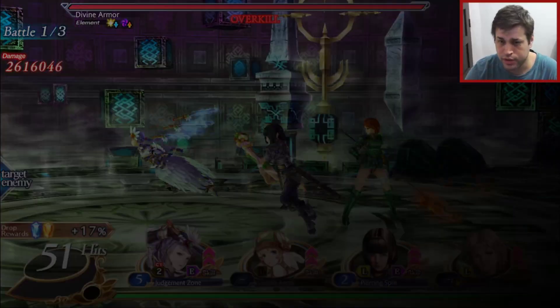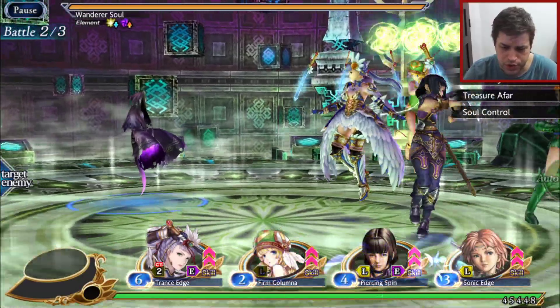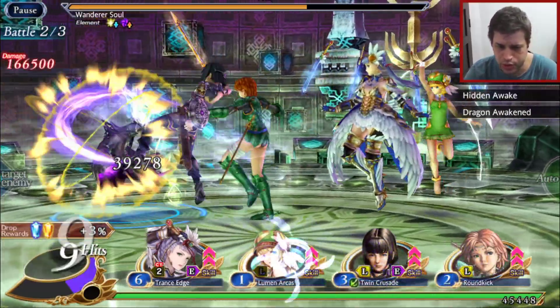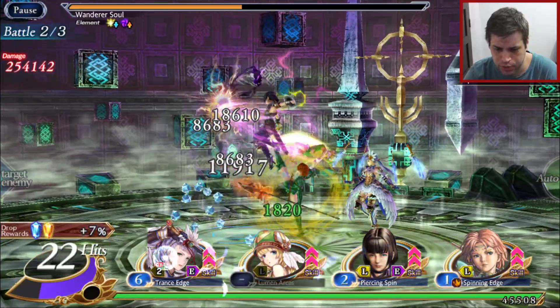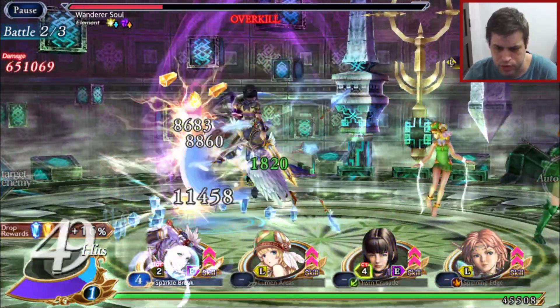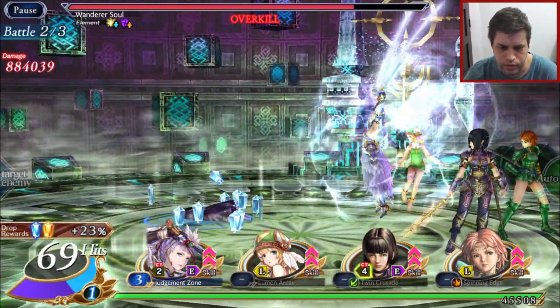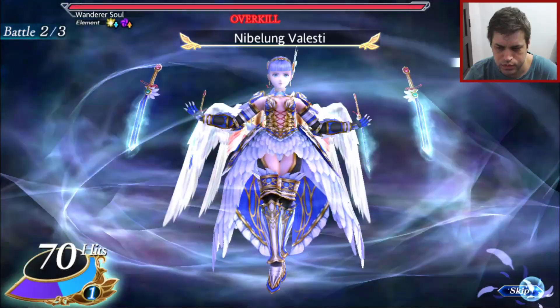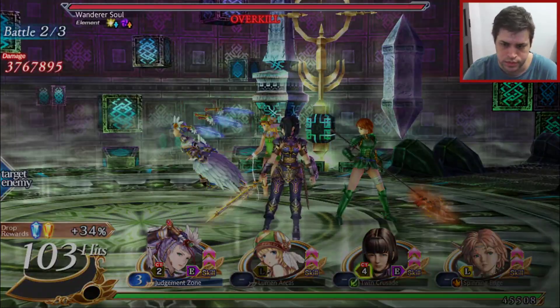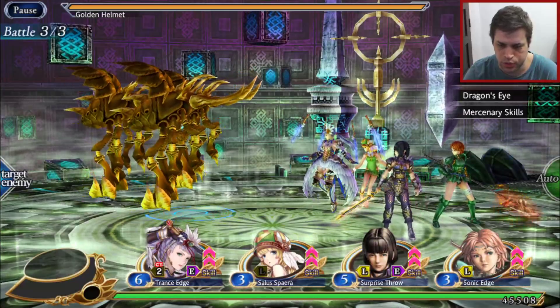This squad doesn't have action skill damage, so we can just defeat enemies using the purification attack. But we also have to get the crystals, so we need to be careful with that. We got the beetles — nice.